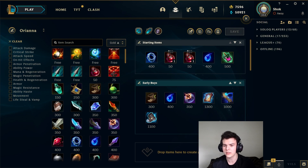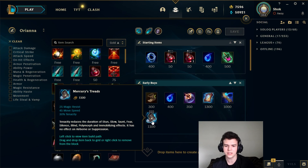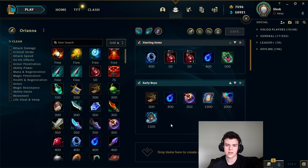Finally, Merc Treads. Merc Treads should honestly be seen as an aggressive option if you're against an AP mid that's reliant on CC or big all-ins. Also if your mid-jungle are double AP or have double CC, Merc Treads gets value in all these cases. It allows you to get out of CC, gives you extra tenacity and extra MR, and gives you a lot to play aggressively with. I highly recommend picking this up if you're against a double AP mid-jungle or just a mid with CC like Syndra or Zoe.